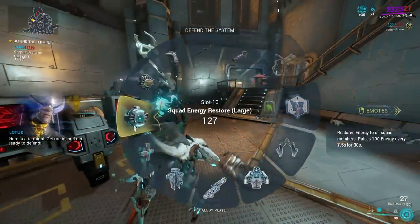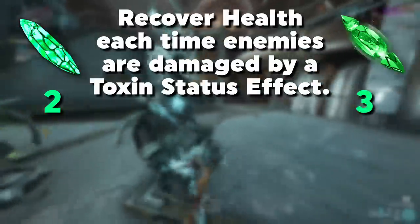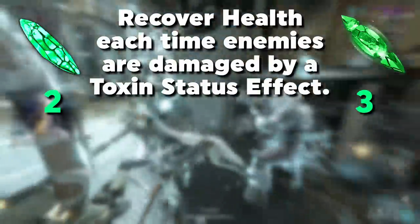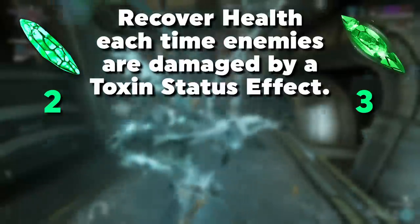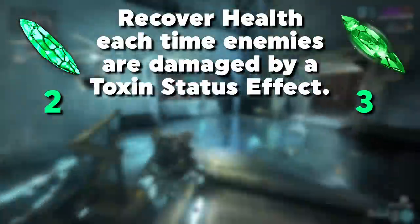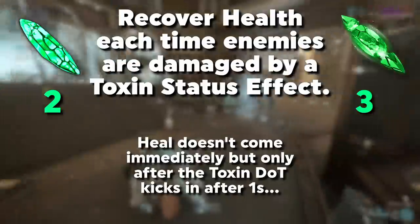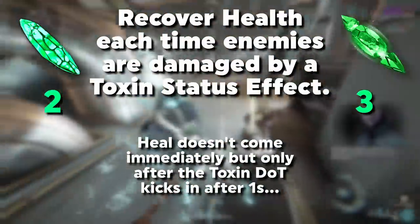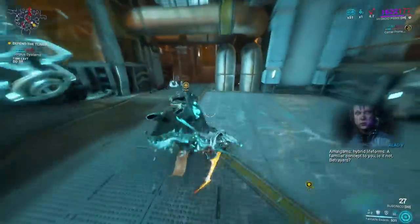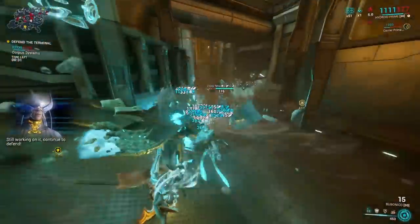The next Emerald option is one where I'm a bit confused about the wording and may have to correct something after the fact. The way I interpret it is a healing ability — giving you 2 health with the normal and 3 with the Tau Forged variant each time an enemy is damaged by a toxin status effect. I don't know if they phrased it intentionally, but when they say 'each time enemies are damaged by a toxin status effect,' to me this sounds like the heal comes not when you inflict the toxin, but after one second when the first damage-over-time tick hits — so the heal may have a one-second delay.